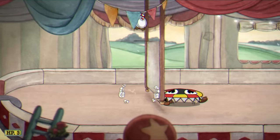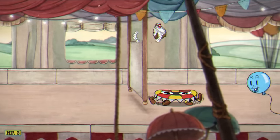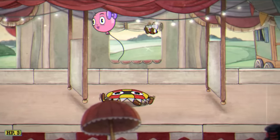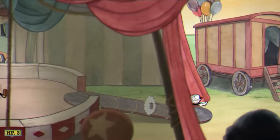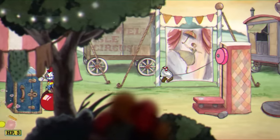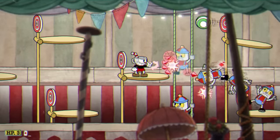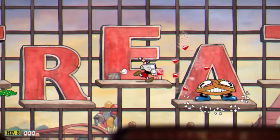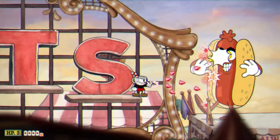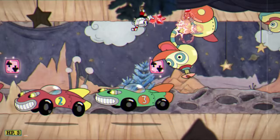Funfair Fever is our next run and gun level, and there's a decent amount of red and green things in this level. There's a green balloon that can get spawned, sometimes there's clowns that balance on a red ball instead of a blue one, the cannon can also shoot a green ball, and the hot dog during the final part can also shoot ketchup and relish, which is red and green. Definitely not as easy as Forest Follies, but overall not horrible.